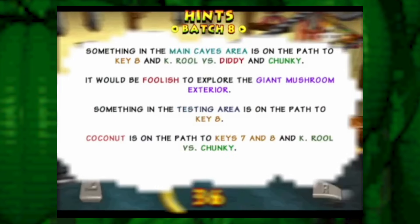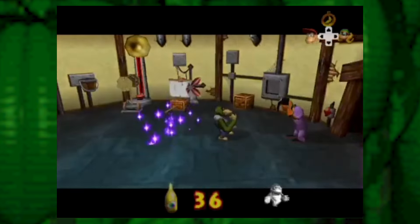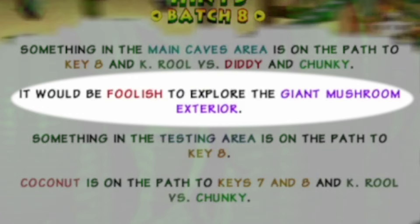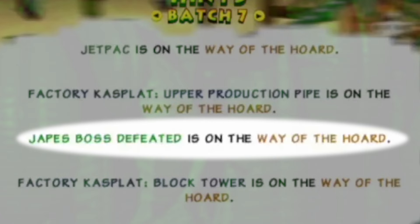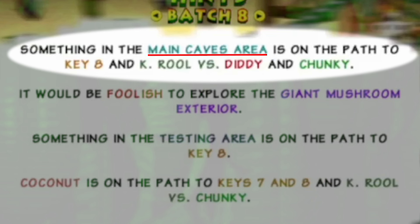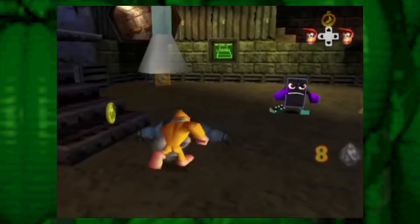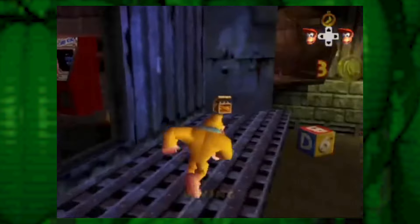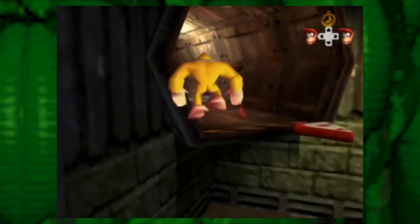So how do you know where to go or what to do? Hints — hints is how. The more golden bananas you collect, the more hints you get. The hints will tell you helpful information like: there's nothing useful in this area, or you 100% have to do this check — it has something you need, or something in this area has something you'll need in order to get this key and items that you'll need to fight the final boss with these Kongs. The hints serve to turn this silly 90s platformer collectathon into a challenging logic puzzle that requires careful attention to details, a sharp memory, and solid deductive reasoning.